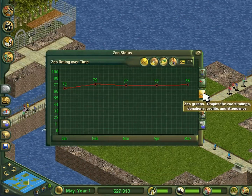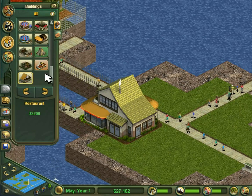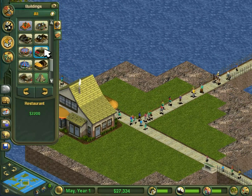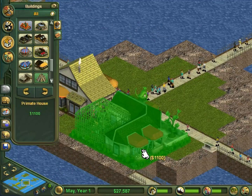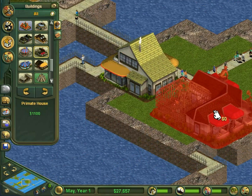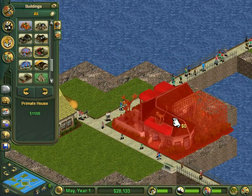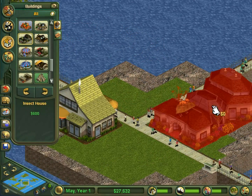Otherwise I'm wasting whatever percentage of $800 is spent walking. I am now at the point where I need to start actually focusing on making money, so I think I'll put a primate house here. Actually, that is a slight design issue - not going to be able to fit it. An insect house should fit - yep, there we go.